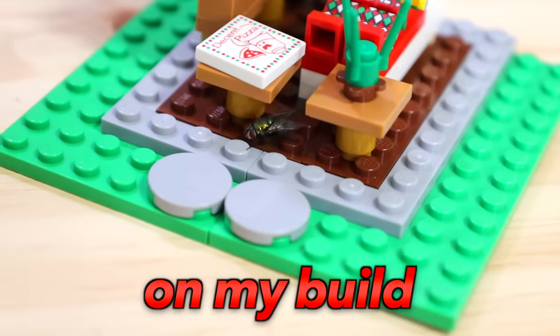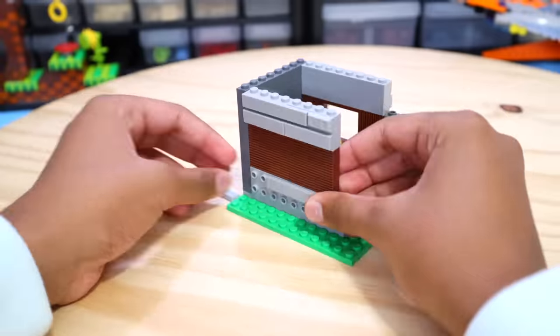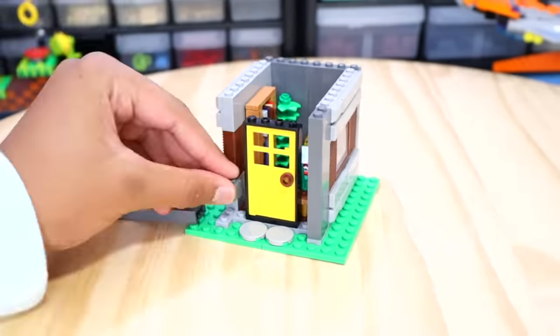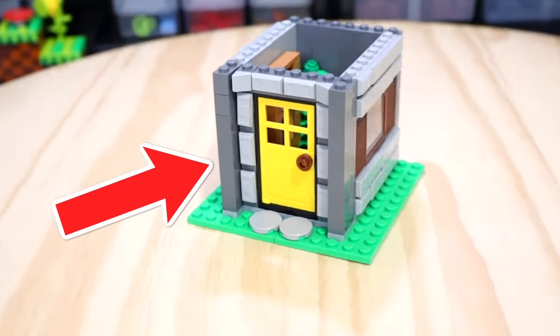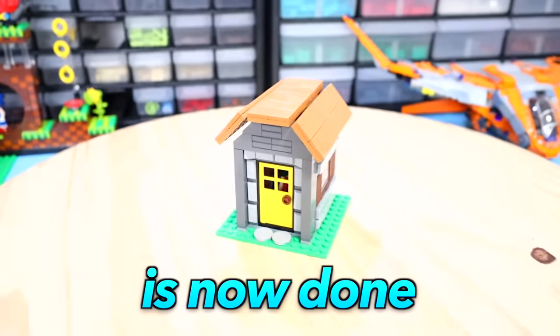There's a bug on my build — Finn, Finn. Then I speed ran building the walls, which didn't take long considering the size of the house, and added a door to the entryway that takes up most of the front wall, and finally threw in a roof that actually took a lot of brainpower to design. And boom, the small house is now done.